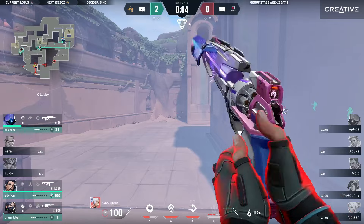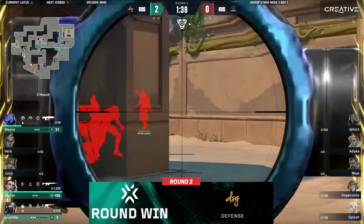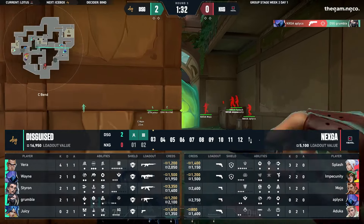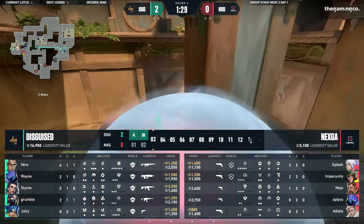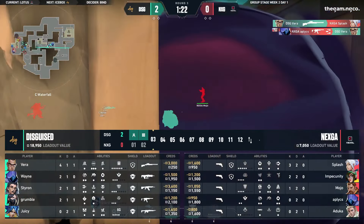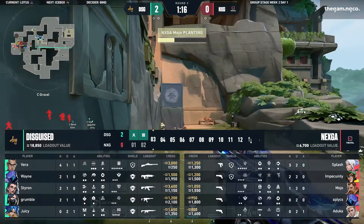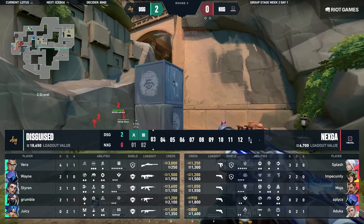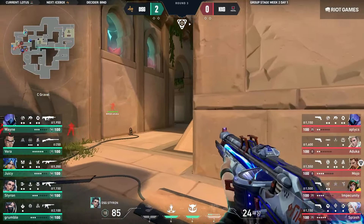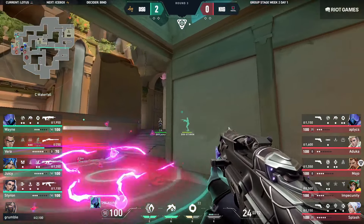Looking at a different attack here, stretching out over to C. Oh — misses the stun, misses the shots unfortunately. Grumble is left to dry over there, so now he has to play secondary position. The Jet is up top on the boxes looking for the fight — it's not there. But Vera with the Outlaw takes down Splash. Applix takes out Vera so now C-side is completely wide and open. Three players left for DSG here to try and bring it back, with a Vandal in hand.